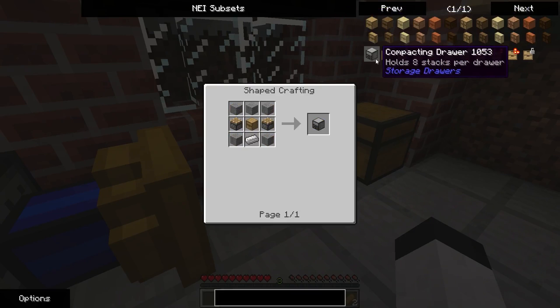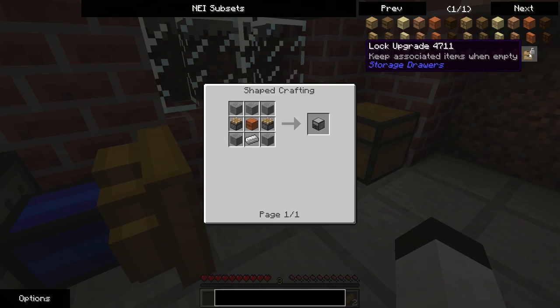Compact — compacting drawer. Really? I'm assuming it condenses things?